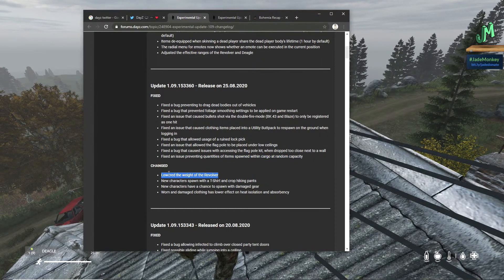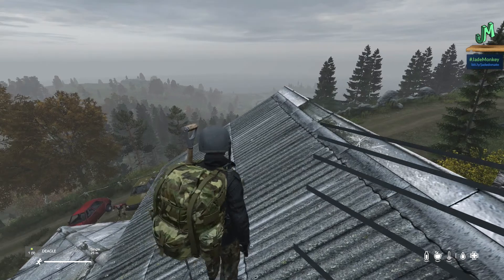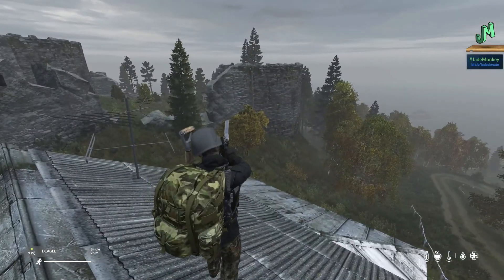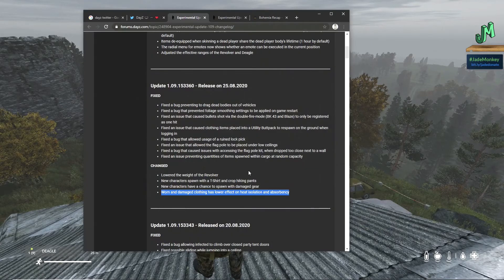New characters spawn with a t-shirt and cropped hiking pants. New characters have a chance to spawn with damaged gear. Worn and damaged clothing has a lower effect on heat isolation and absorbency. So they're beefing up the weather system, as it were. I don't know if I have another magazine for this or not — should probably tap them with the M4.